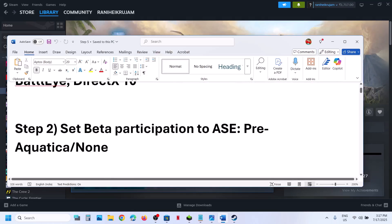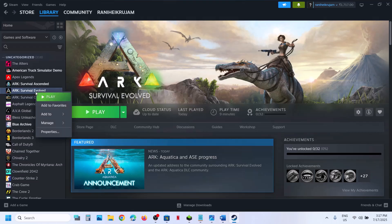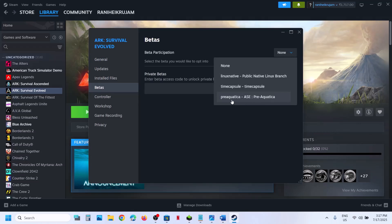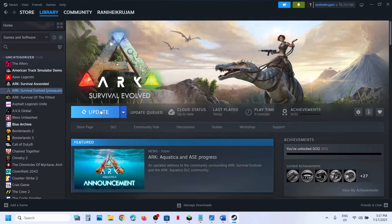The next step is to set beta participation to ASE pre-Aquatica, or you can even try None. Make a right click, go to Properties, go to the Betas tab. If this is set to None, you can select ASE pre-Aquatica. Once you select it, it will go through an update, and once the update is complete, launch the game and check.